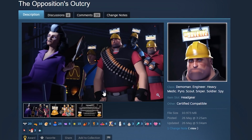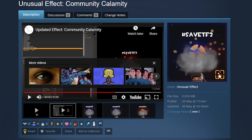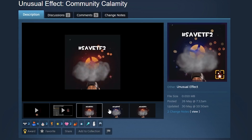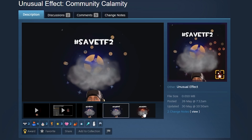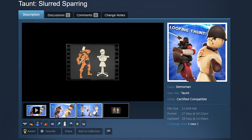Hashtag Save TF2 is now a workshop item — the mission was successful! There's also an unusual effect called Community Calamity with the hashtag Save TF2 in two different colors, red and blue. I love the workshop and how fast it adapts — there's always new stuff in it.